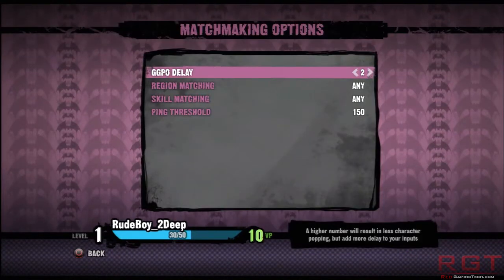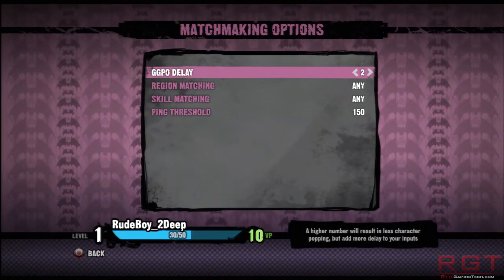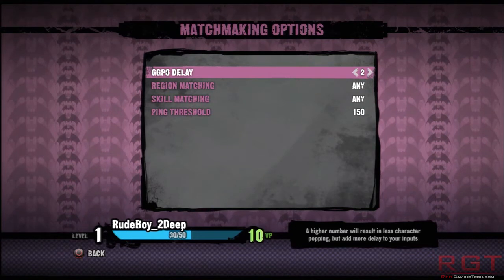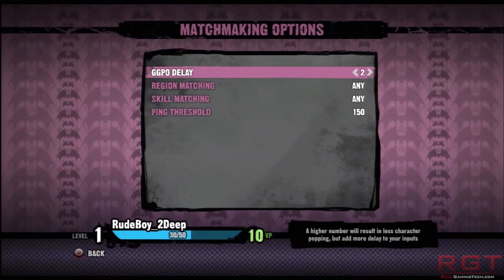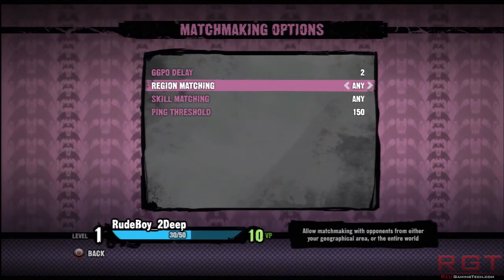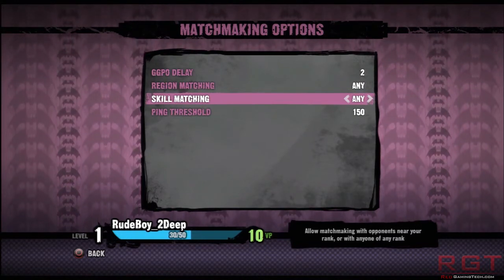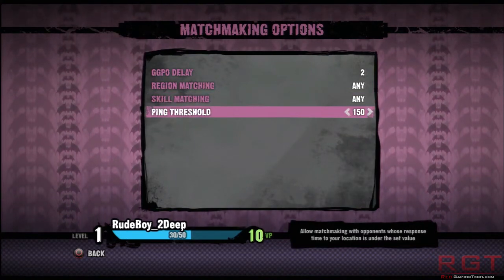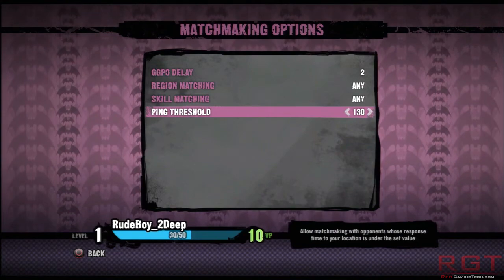Looking at the matchmaking options, we have a GGPO delay setting. A higher number will result in less character popping but adds more delay to your inputs. Basically, GGPO stops you from seeing lag that is happening, especially when playing with people who are very far away. You can also set regional matchmaking — same region or anywhere in the world — and skill matchmaking, so you can play people of higher, lower, or roughly the same skill level. Ping threshold is important if you don't want laggy games — try to get the ping as low as possible for the best online experience.